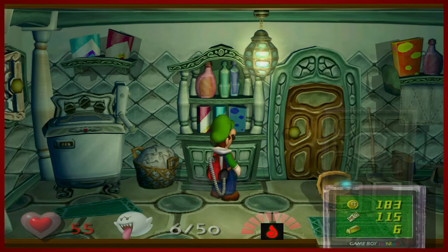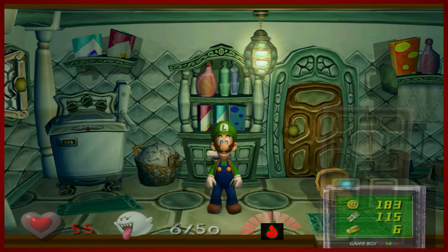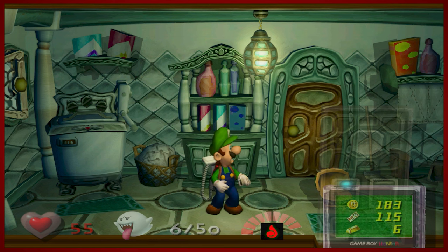Thanks for watching everybody. We made some good progress — got some Boos, got new firepower to become the arsonist of the mansion. We'll see what we accomplish next time in Area Three. If you enjoyed this, like and comment, subscribe and hit the bell for notifications. I appreciate it. I've been DMike, this has been Luigi's Mansion, and I'll see you next time. Bye!